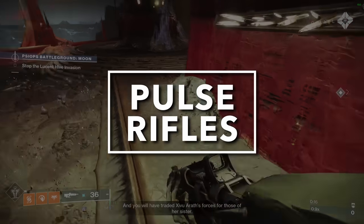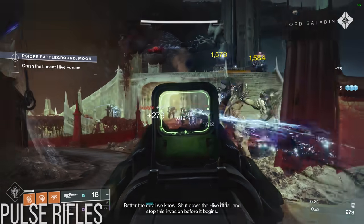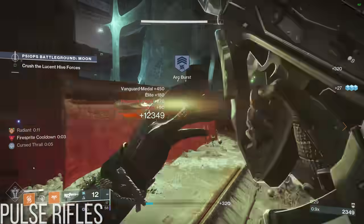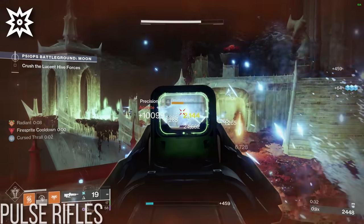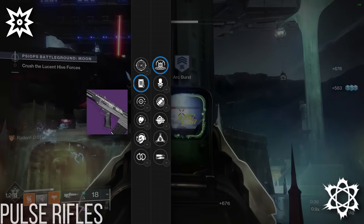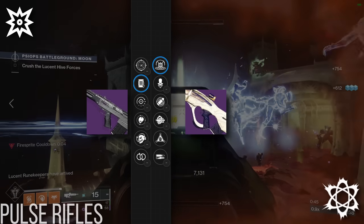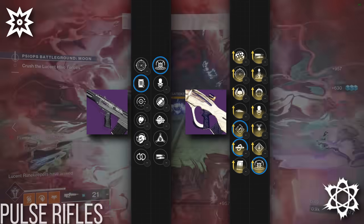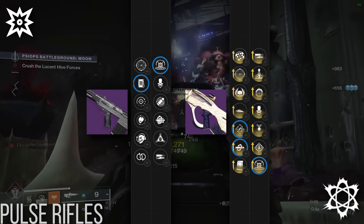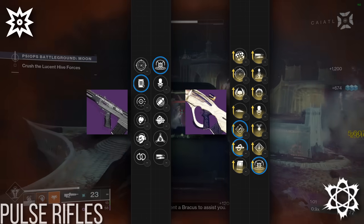For a long time, Pulse Rifles have been amongst the worst, if not the worst, primary weapon type in Destiny 2 PvE endgame. Starting with the kinetic slot, for add clear I've selected Battlescar with its access to Shoot to Loot and Kinetic Tremors combined with a lightweight frame, which has a decent damage profile and great stats for quality of life in PvE. If you want an alternative, Chattering Bone from Last Wish is also very similar, subtracting Shoot to Loot and adding Rapid Hit and Kill Clip in the first column instead. Kill Clip and Kinetic Tremors especially make for an interesting combo, particularly because Chattering Bone has a very high reload stat with the right craft, so a reload perk isn't incredibly important.